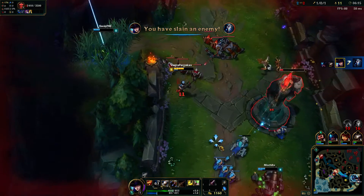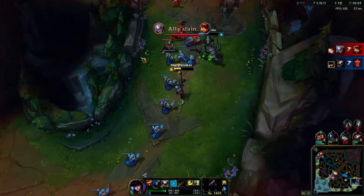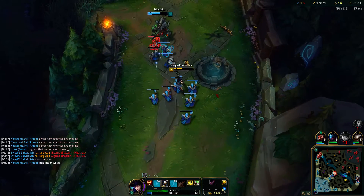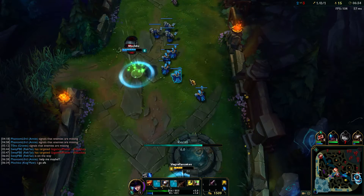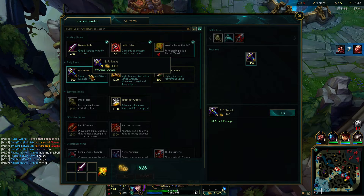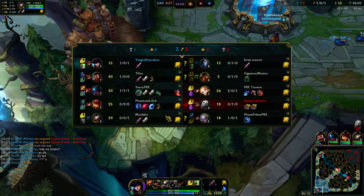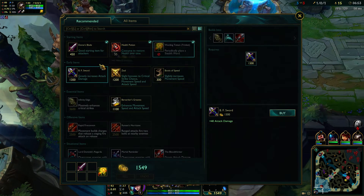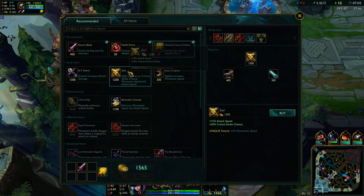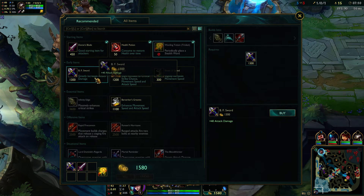Easy, every time. Good job Reksai. Now we get to look into the amazing world of new AD carry items. BF Sword is 1300 gold - I like that. Oh, he actually went AFK. He's got 29 CS - whatever, we can win. BF Sword, I'm pretty sure it's still necessary. Actually, let's not get that - let's get something cool.